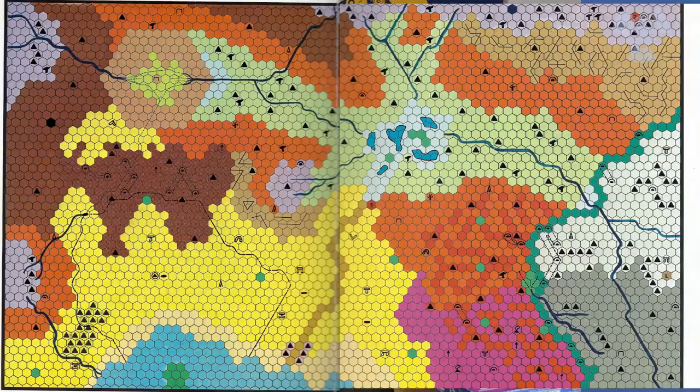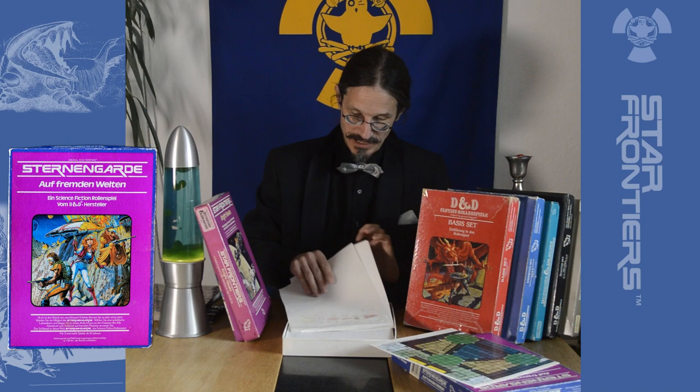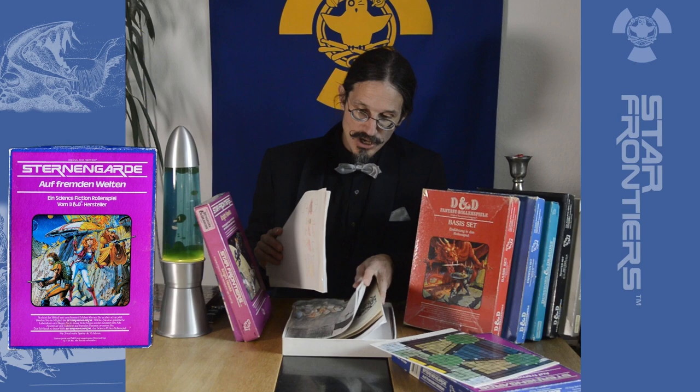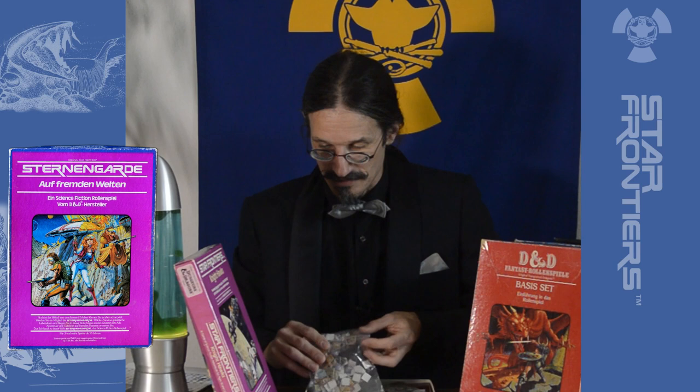Of course, we have a lot of paper, because you need much paper if you play this. I'm playing this with my sons now and then. Now we come to something really interesting in this box. Sternengarde/Star Frontiers is a combination of a tabletop and a role-playing game — more than D&D is. And to accomplish this, we have these beautiful markers.